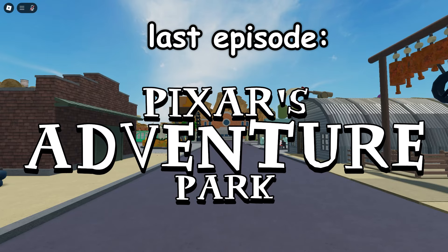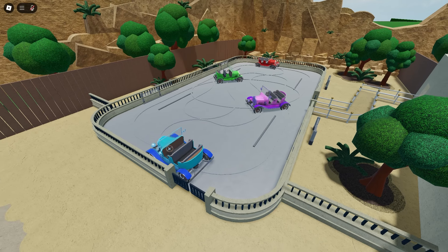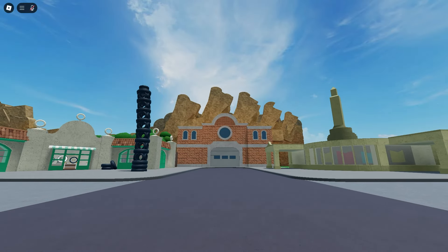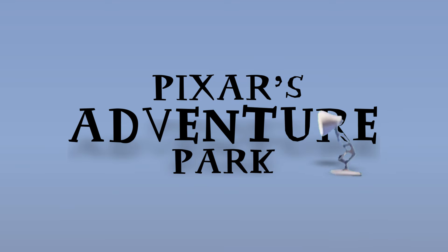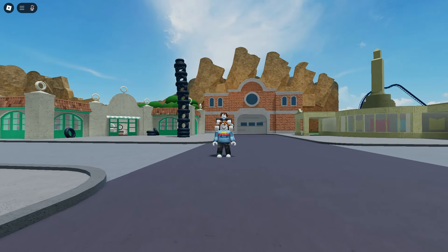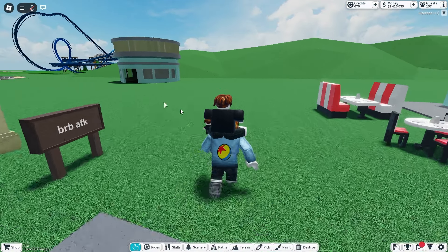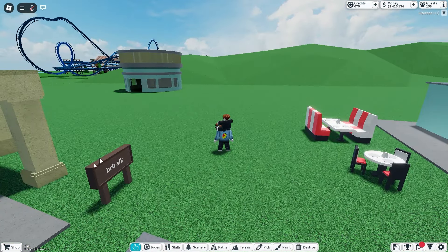In the last episode of Pixar's Adventure Park, we built Luigi's Rolick and Roadsters. Not only that, but we built the iconic Cars Land terrain as well. Hello everyone and welcome back to Pixar's Adventure Park episode 9. In this episode, we're going to move on to building Radiator Springs.